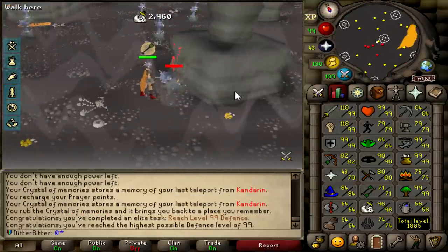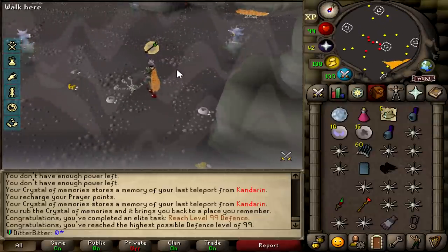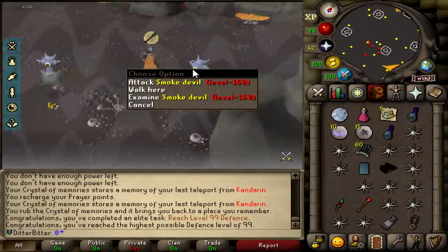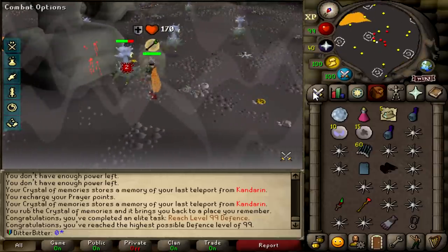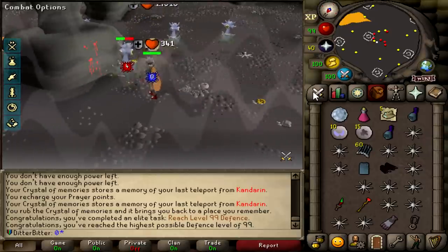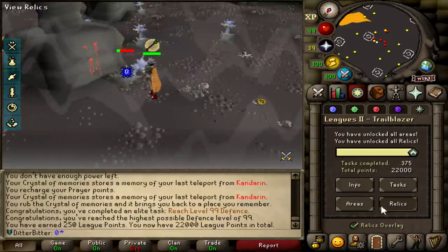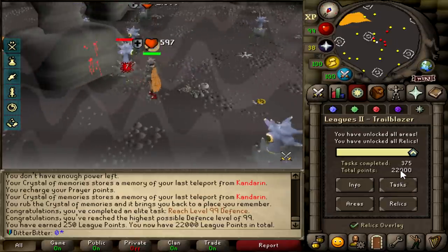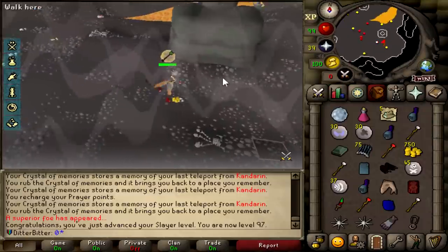I missed me getting 99 Defense, but I just got it. I've been at Smoke Devils ever since trying to get this occult necklace drop. Unfortunately we're about two tasks dry - we're on our third task right now. However, we've been getting loads of GP and pure alkables and everything, so it's going to make us a lot of money. I am going to stay here because I do need that occult necklace - it is 250 points, but 99 Defense itself is another 250 points, putting me up to 22k.